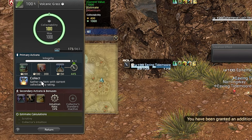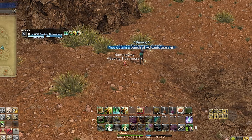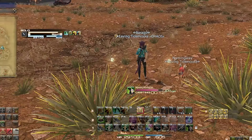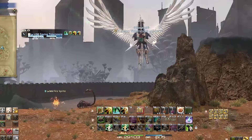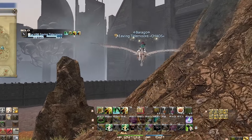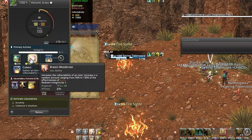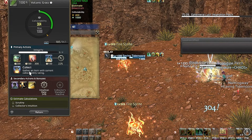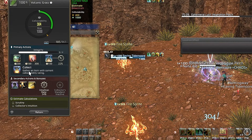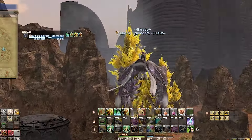So with a perfect node, I can grab four volcanic grass. Once I'm done, I immediately pop a High Cordial and keep them on cooldown. Before Dawntrail, I would say to sit at the next node until your GP refills to over 900, but we now have the trait Revisit, which has a chance to proc after every node and will refill all your GP. So while waiting for my GP to refill, I'll run to each node, use Brazen Prospector until collectability is over 400, and collect those hoping for Revisit to proc. I'll continue doing this until the nodes vanish at 8pm.